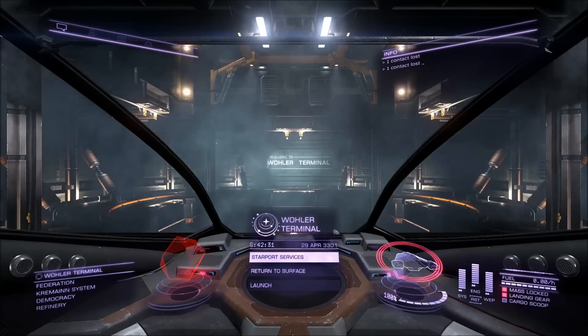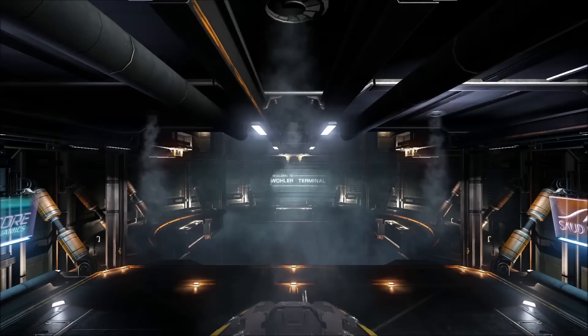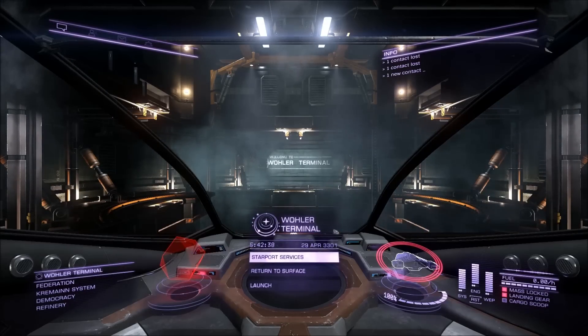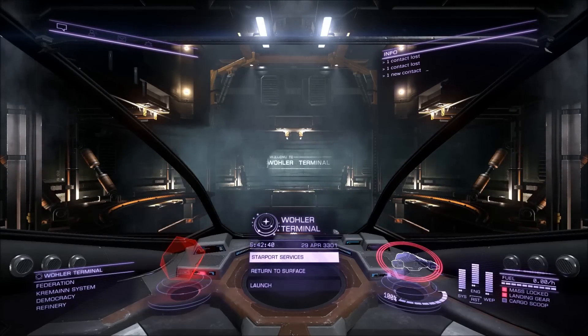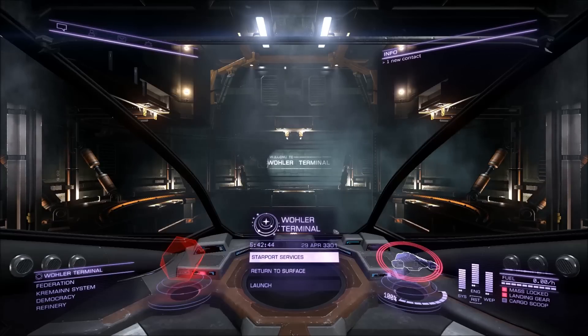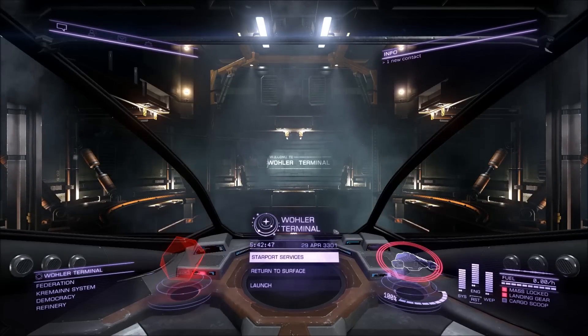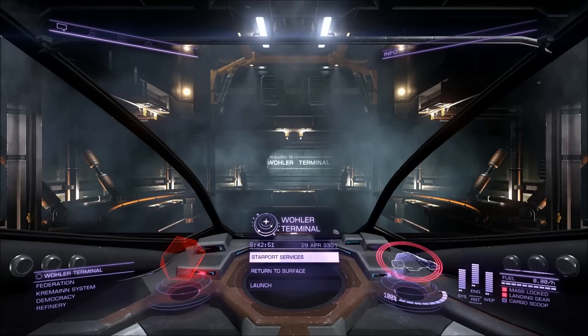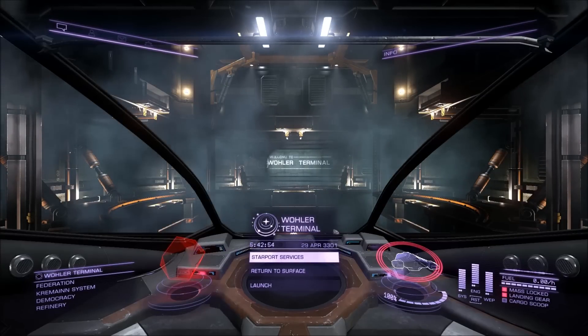We started with 411,000 credits. This ship cost about 142k, so we have about 289,000 remaining. That means you have 289k to equip your ship.